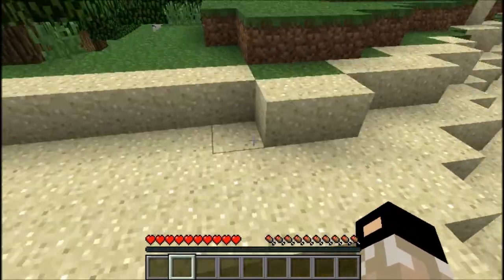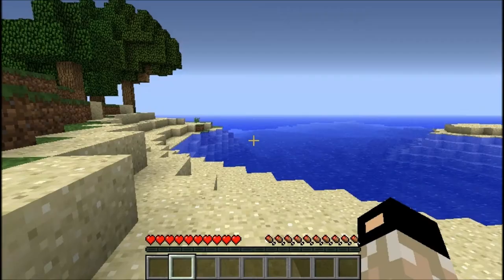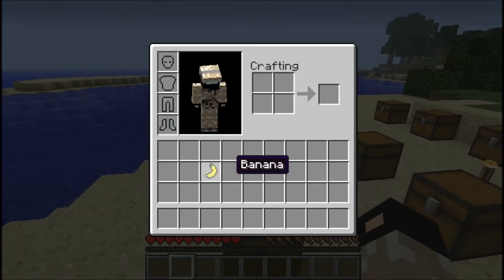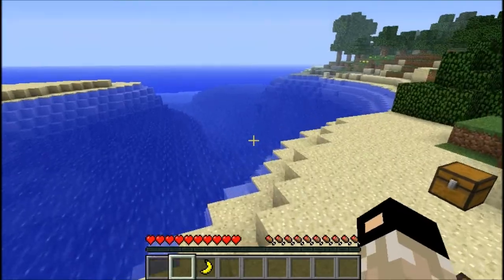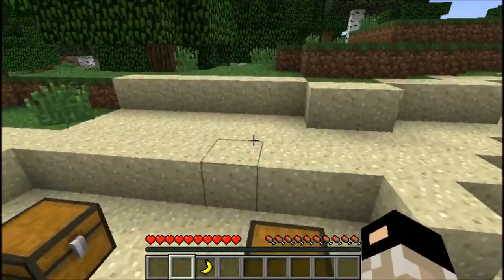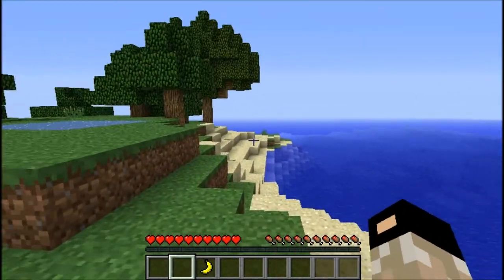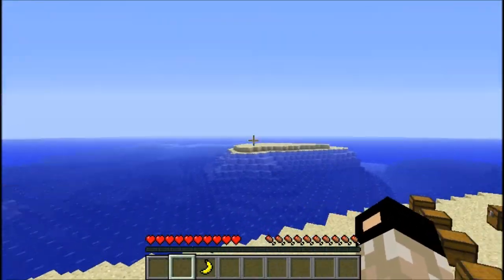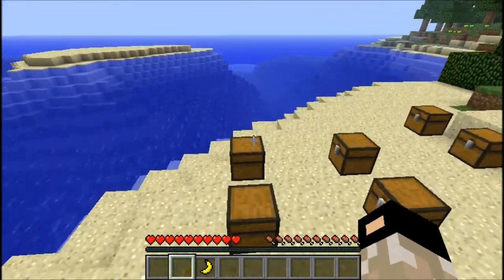This guy's clearly still updating his mod because it seems fairly new. He just added a banana for whatever reason — he just felt like adding a banana. He says it works like apples food-wise, which means it heals two health. Maybe it falls from trees, or you find it in dungeon chests or something.